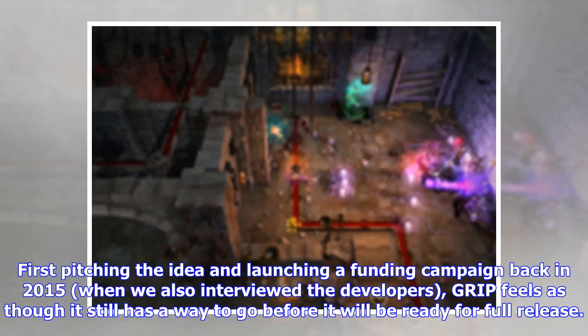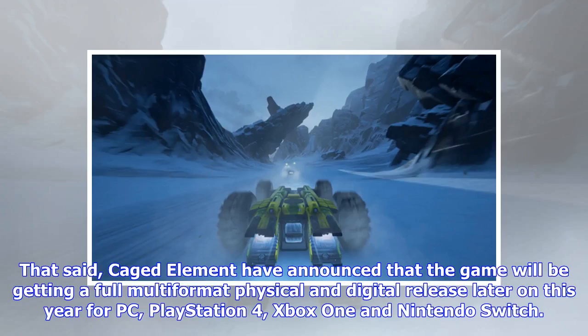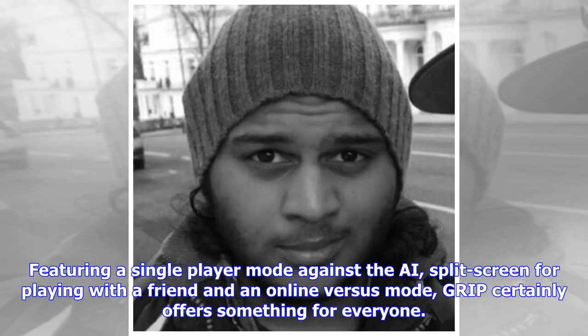First pitching the idea and launching a funding campaign back in 2015, when we also interviewed the developers, GRIP feels as though it still has a way to go before it will be ready for full release. That said, Caged Element have announced that the game will be getting a full multi-format physical and digital release later this year for PC, PlayStation 4, Xbox One and Nintendo Switch. Featuring a single-player mode against the AI, split-screen for playing with a friend and an online versus mode, GRIP certainly offers something for everyone.